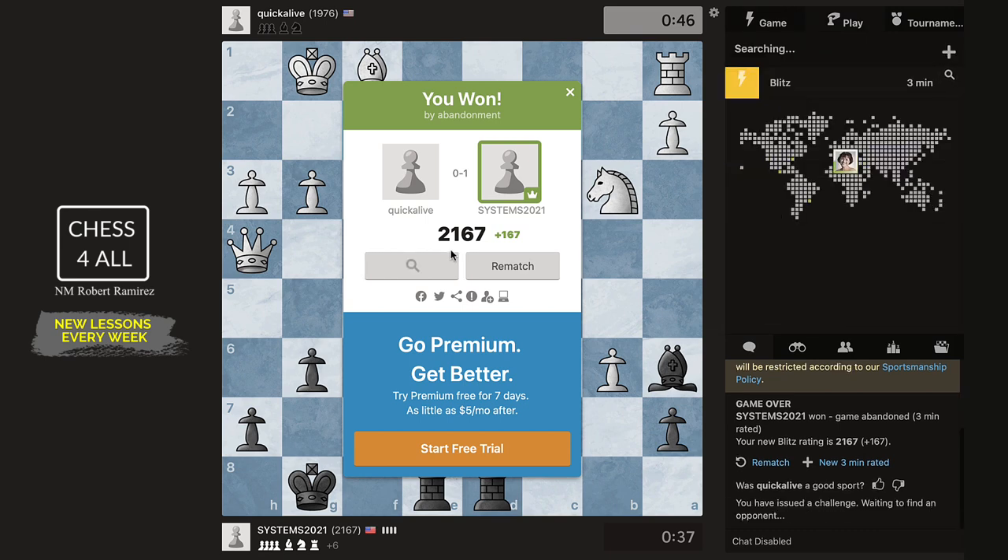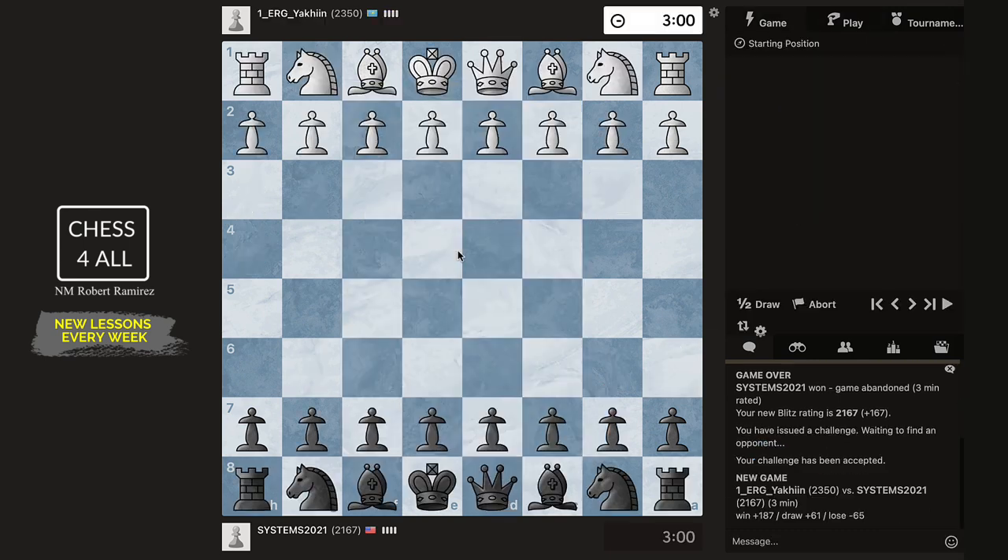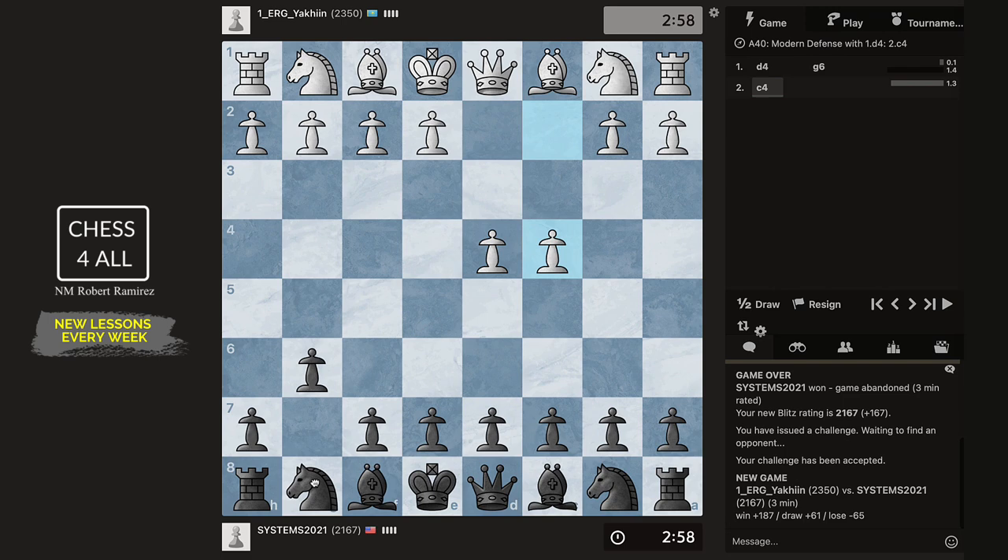Let's do a new three-minute game and hopefully we get the white pieces. Black pieces again — so maybe we get to play the King's Indian Defense this time. You know what, I like to start like this because if we do knight f6 right away they could do ideas like bishop g5, and then even if you do g6 they could take, and this is not what you want — at least if you don't know the theory.